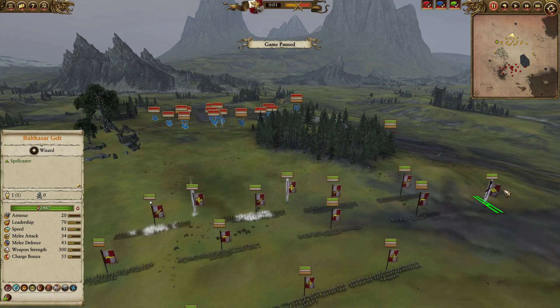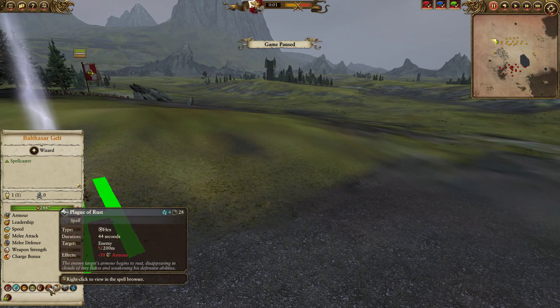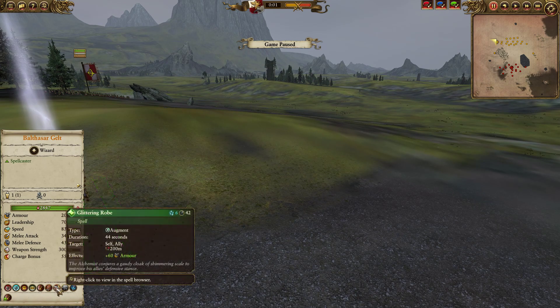For my lord here, we are going to be running Baltasar Gelt. He is a decent support caster. The main idea is that I have Plague of Rust, which can help my crossbows be much more effective against armor. We also have Glittering Robe, which will help my infantry counteract blasting charges, and will help my gunnery squads soak up enemy ranged fire if my opponent went heavy on quarrelers, or has some slayers trying to overrun my troops. Glittering Robe will help tank through it.